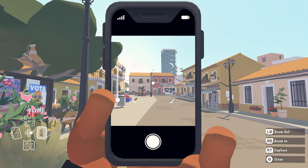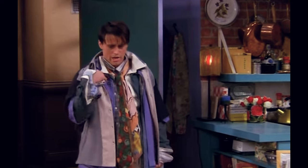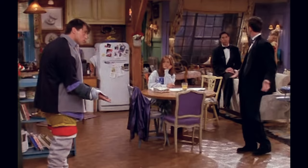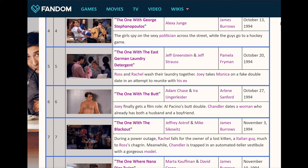Another thing I found myself talking about when helping with the world design on Alba was the idea of making sure that every part of the island passes what I call a Friends test - and yes, when I say Friends I do actually mean the TV show. Friends had a thing where every episode was named something like 'the one where this happens' or 'the one with the monkey' - basically naming every episode by describing the key distinctive thing about it that everybody remembers it by.